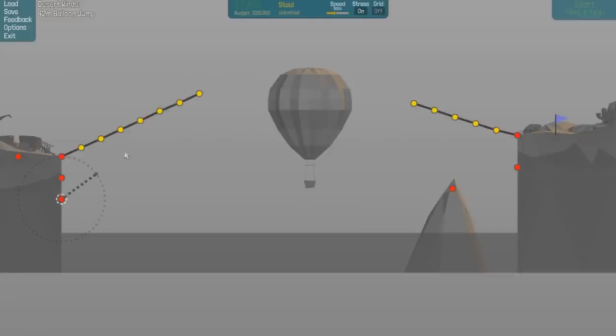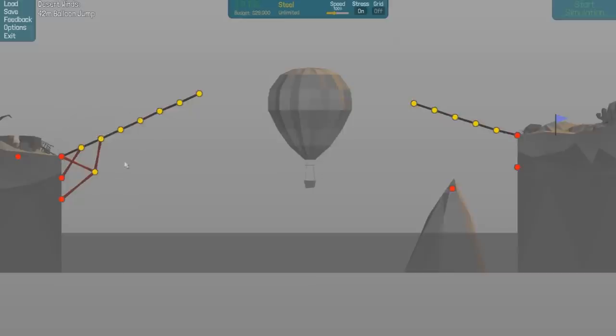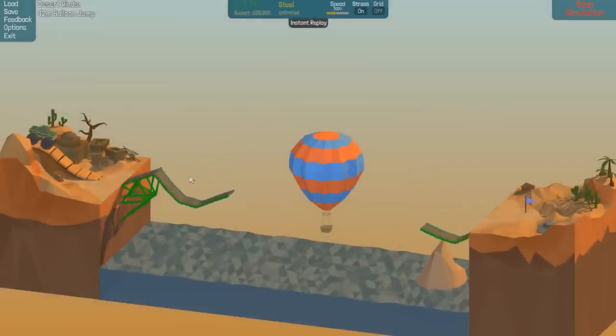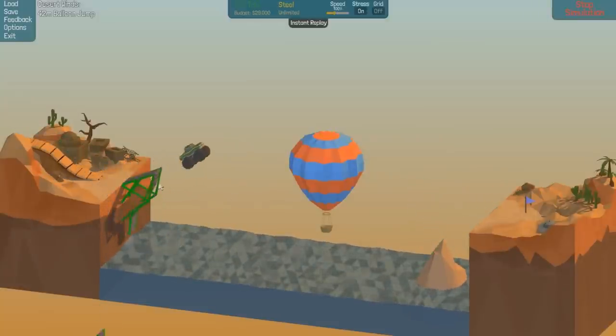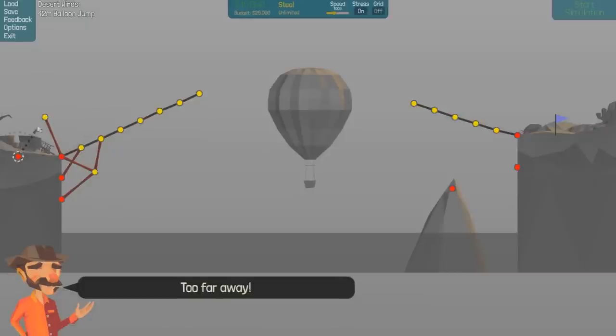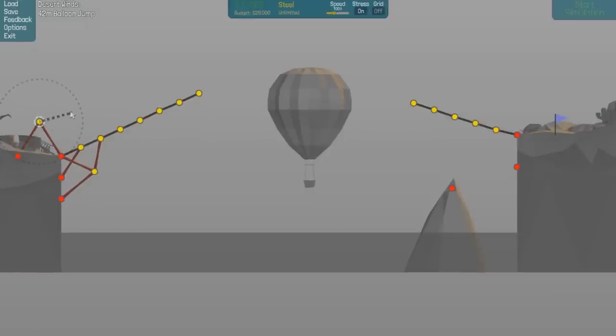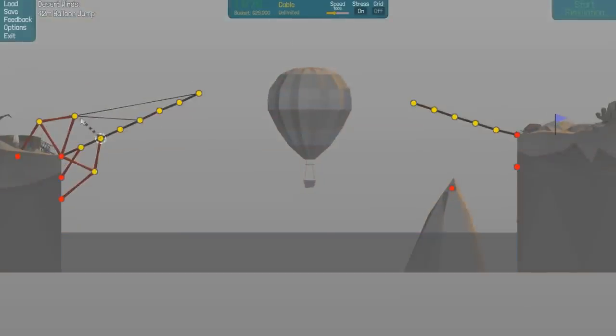Do we want to have it more straight - would that be more beneficial? That's got to be big enough for the jump to get across. Maybe some steel underneath to hold it up - steel you can go quite far with. So if we have there, and there, and there, that's got to hold it up quite well. Then I might put another bit of steel like that. That looks like overkill - it didn't even go red with the monster truck going over it.